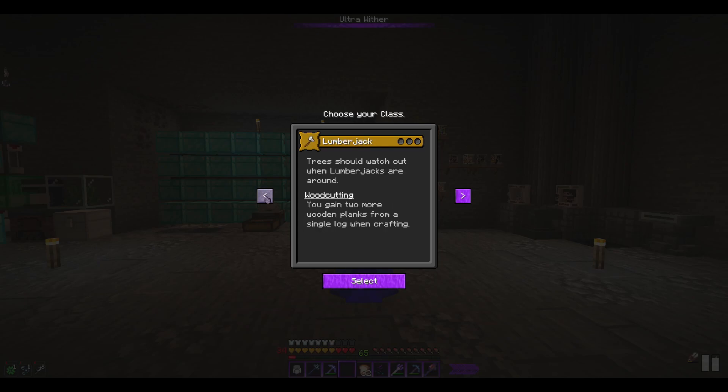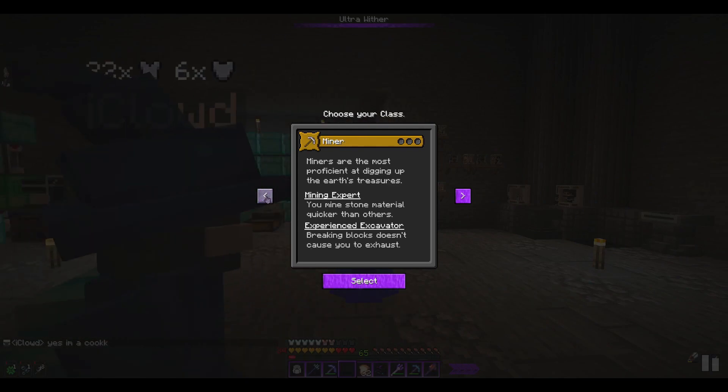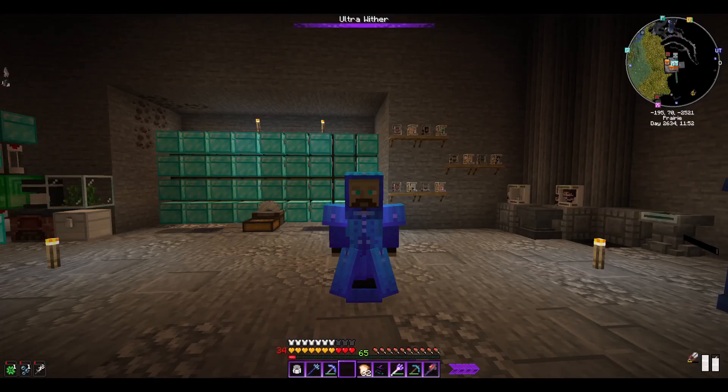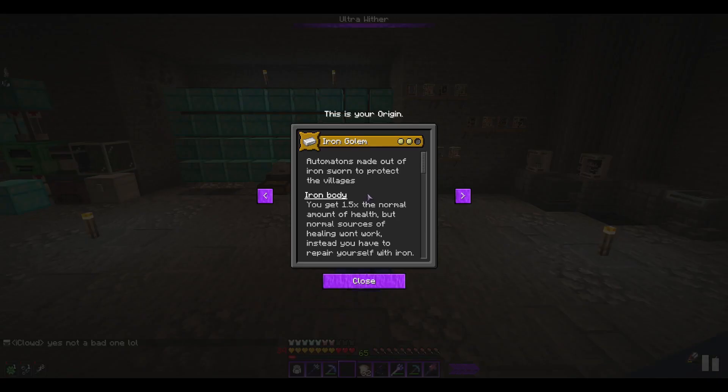I'm guessing you're a Cook — and yeah, you are a Cook. Not surprised. I may go with Miner considering that's mainly what I end up doing — getting resources. We'll go with Not Cursed. We are... the Iron Golem! Automatons made out of iron, sworn to protect the villagers.